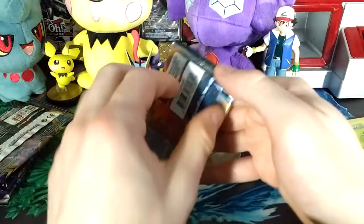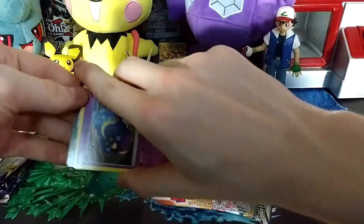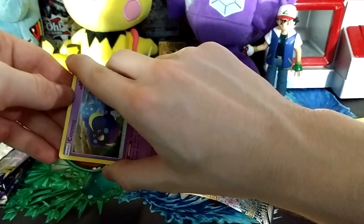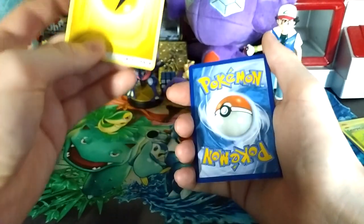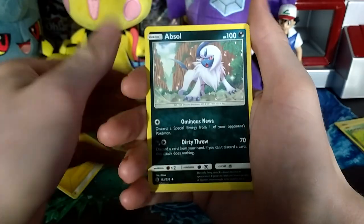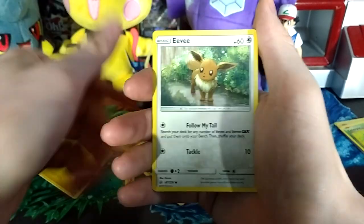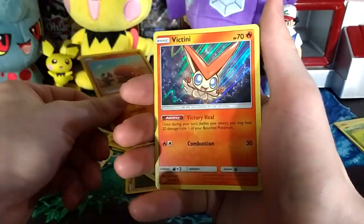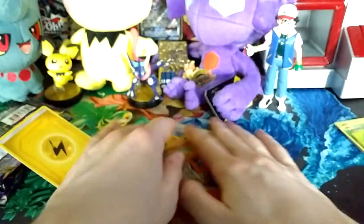Next we are opening up a Cosmic Eclipse pack — there's no way we can top this video with that. Getting rid of the code card without looking at it. Three to the front, getting rid of the lightning energy. We have: a Roller Skater, Flareon, Absol, Cosmog, Pancham, Drillbur, Tangela, Eevee, a Reverse Trapinch on the very end, and a Holographic Victini. We are currently two for two with the good pulls.